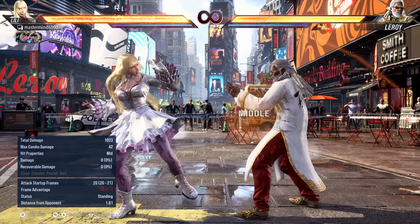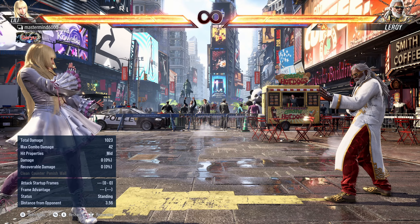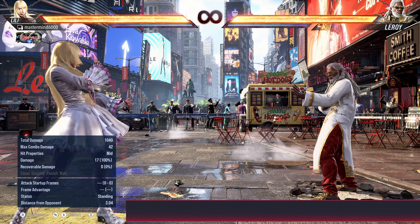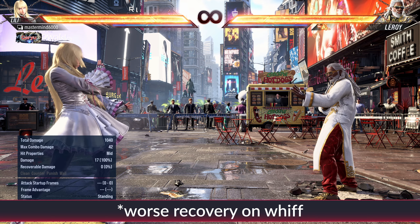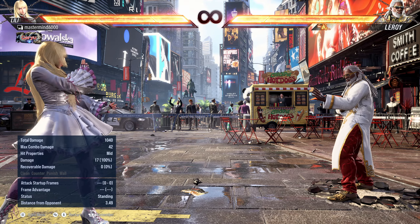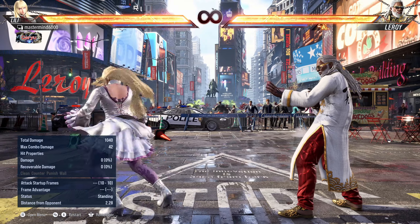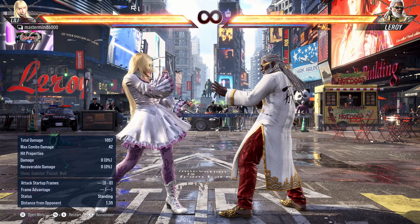For 1,1,3 they added four frames of recovery, but only on whiff. The block and hit stun were also increased by four frames. On whiff it now has better recovery, and if a power crush absorbs that move, she can no longer recover in time. They also fixed a weird knockdown that 1,1,3 was causing on sideways opponents.